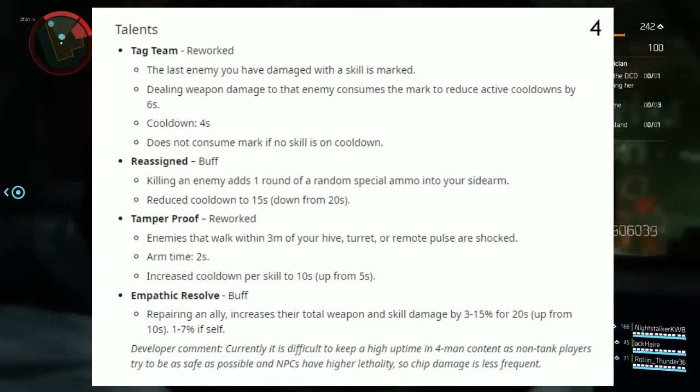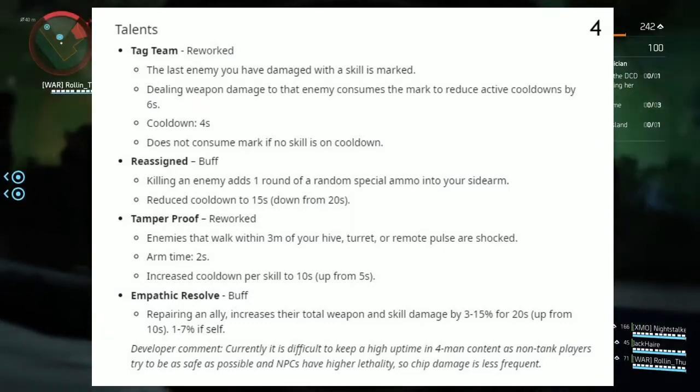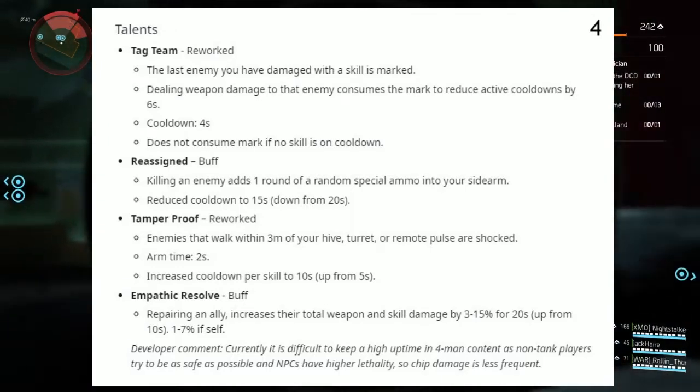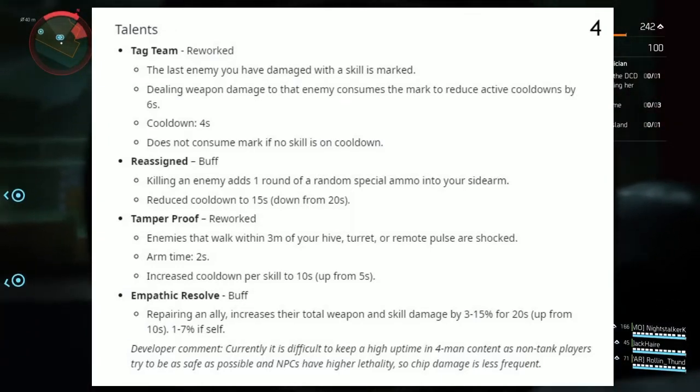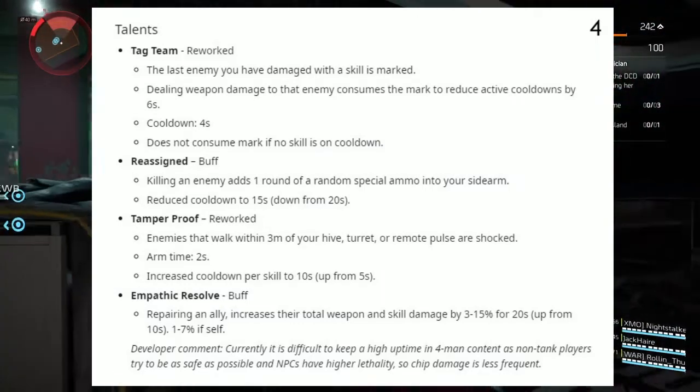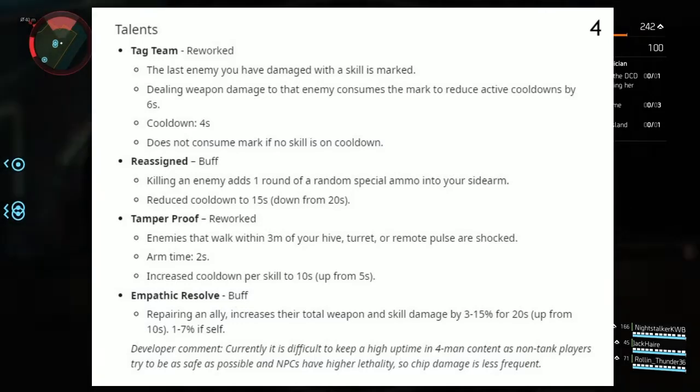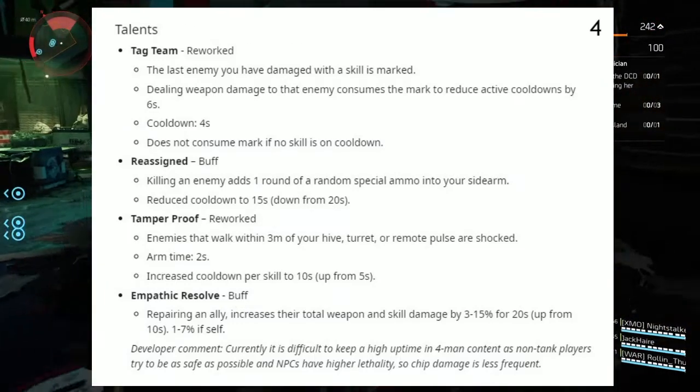Reassign's cooldown is reduced to 15 seconds, down from 20 seconds. Next up, Tamper Proof has been reworked: enemies that walk within 3 meters of your hive, turret, or remote pulse are shot. Arm time: 2 seconds. Increased cooldown per skill to 10 seconds, up from 5 seconds.